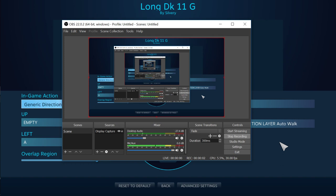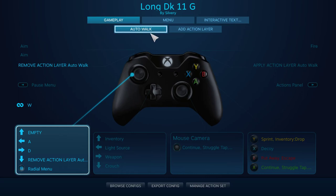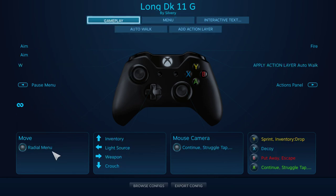Hey guys, welcome back to another video. This time trying to do the Steam controller setup for The Long Dark — auto walk, disengage, generic directional pad: up empty, left A, right D, down. Remove action LED auto walk. So that's the auto walk action layer. The good thing is I got the auto walk to go forward when I want, and it stops when I press the button again, but the problem is I want it to stop when I pull the left stick back.